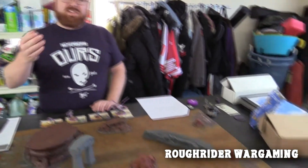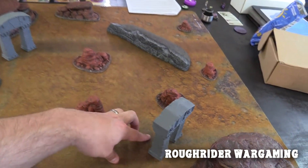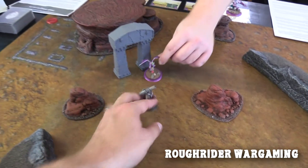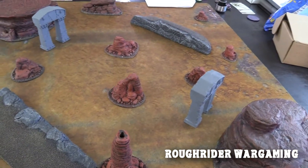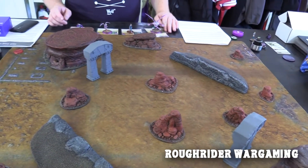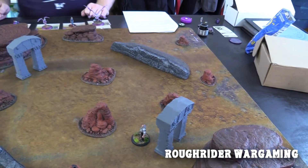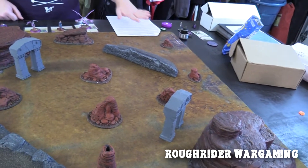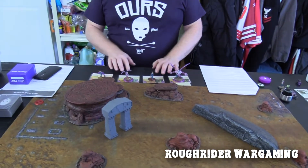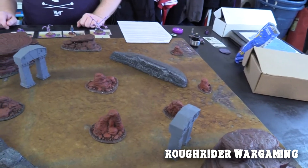Here's how it works: we have two gateways set up. In the first round, all models start right in front of the gateway - I'd stand here and KC would stand right across from me. Models fight to the death, and once a model is killed, we unbury a model within three inches of each gateway. Instead of getting the same model back, we're recycling through our teams.